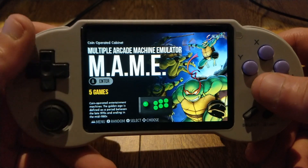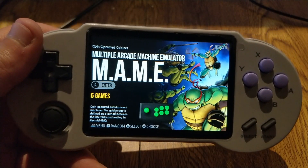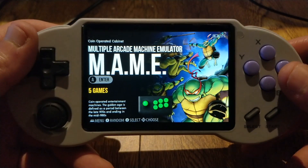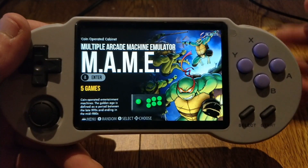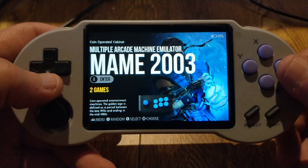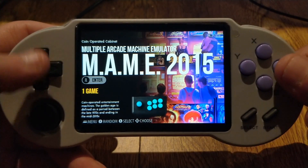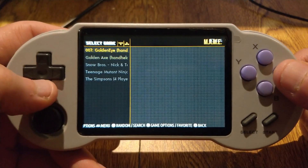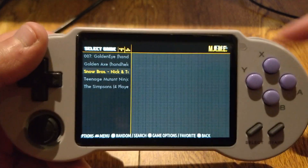Here I restored these — I noticed and had a couple people tell me they were missing, so I added them back. This is MAME — the non-year core: 2003, 2010, 2015. So whichever ROM set you want to use, you're pretty much covered.